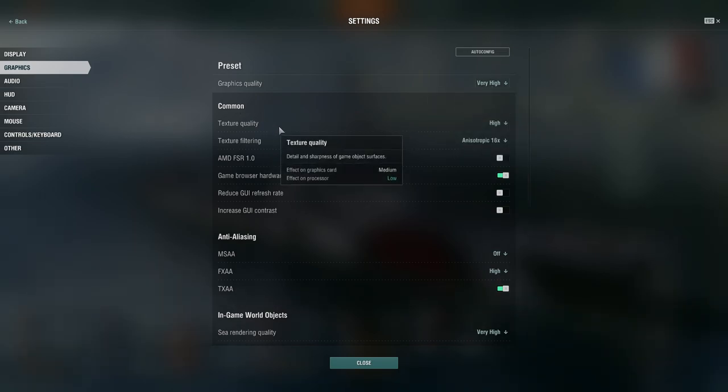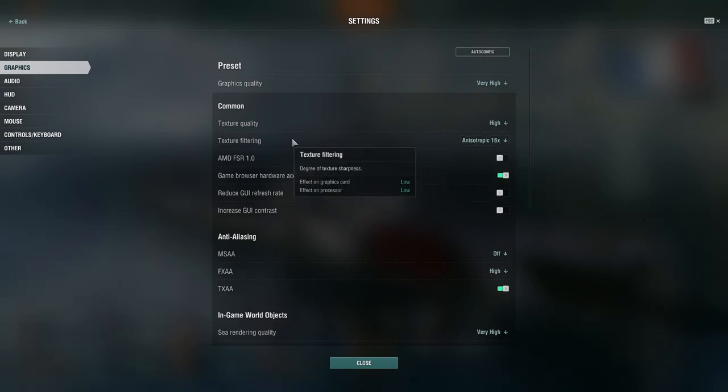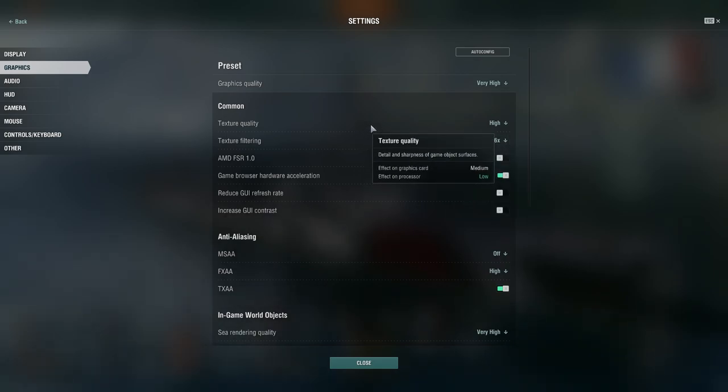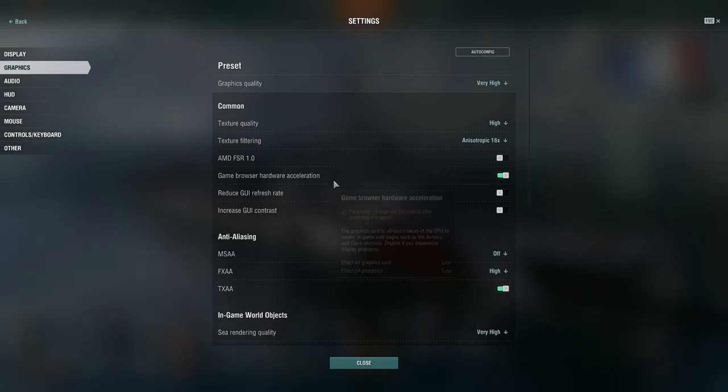In the common settings, you have texture quality — adjust that to what you feel is best. Texture filtering has low effects on your graphics card and processor. Then there's AMD FSR 1.0 image scaling technology, which allows you to increase performance with minimal loss of image quality — it has a high effect on the graphics card and low on the processor. I don't fully understand it, so I'll just leave it off.